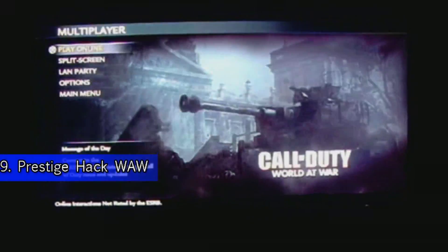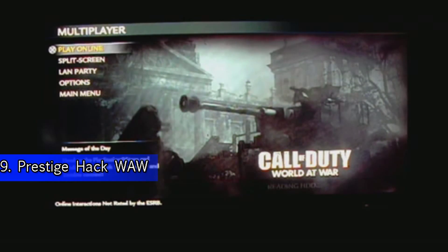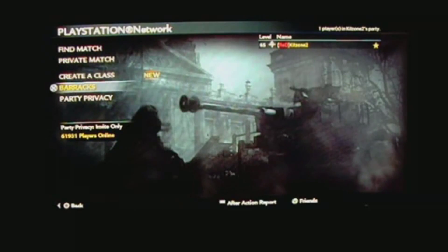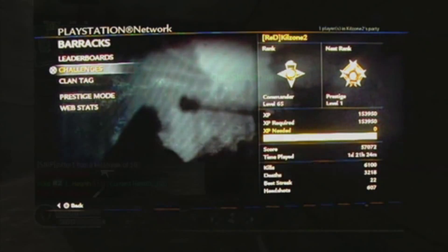Number 9 is the Prestige glitch from World at War. In World at War on the PlayStation 3, what you could do was go through all the Prestige menus and at the end of it unplug your PlayStation, plug it back in, and then just Prestige again. This wasn't a huge issue, but so many people did it that so many people were Prestige Master or 10th Prestige in Call of Duty World at War on the PlayStation. It was crazy.